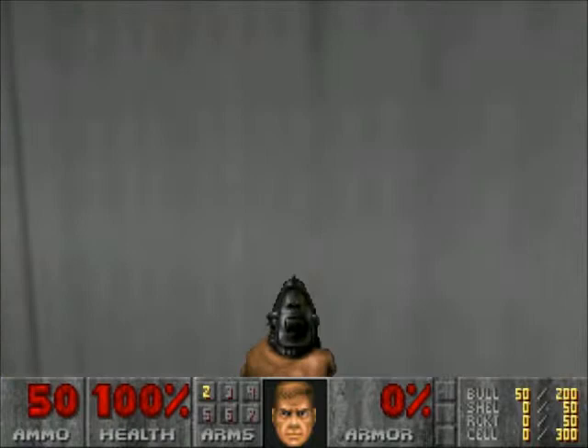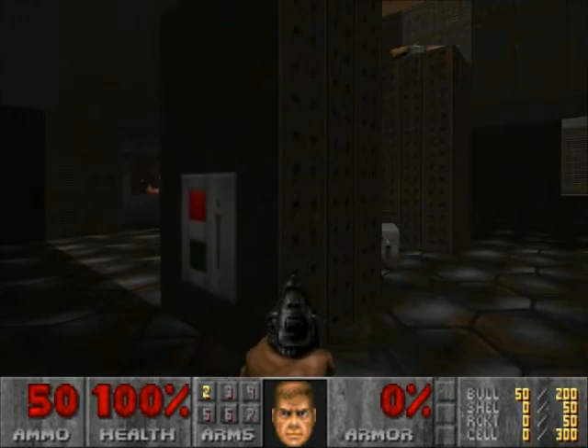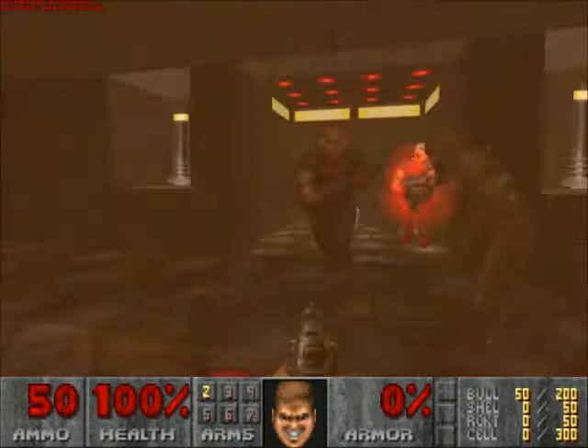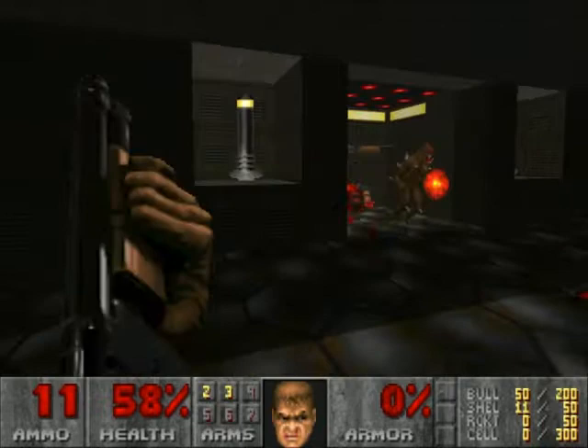We've got an interesting start. Always check the starter door - you never know when that's going to come into play. Looks like we've got some armor and a shotgun on two high-up wedges. Oh shit, an ambush! Punning bastards! That was a bit of an evil trap right there. I'm not going to fall for it twice though.